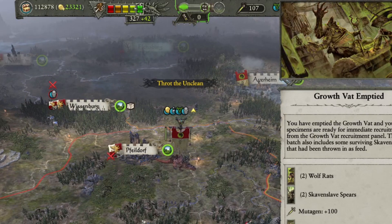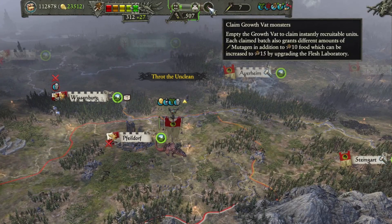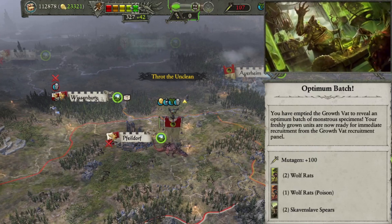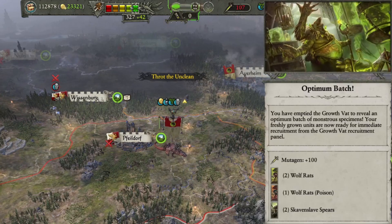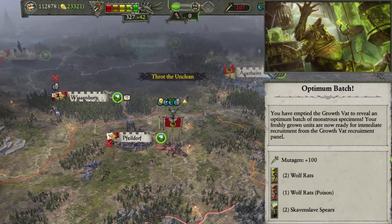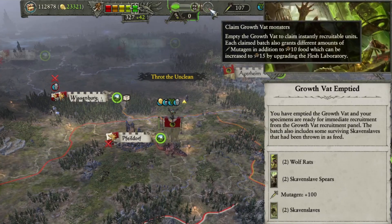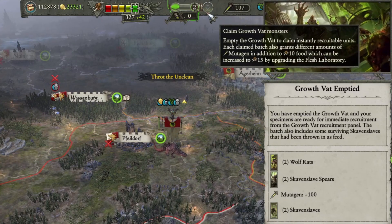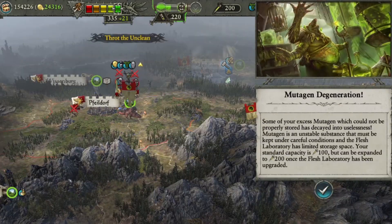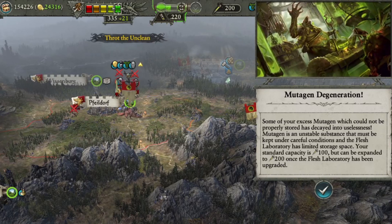Another thing you get when you claim a Growth Juice batch is Mutagen. Mutagen is used for purchasing Flesh Lab upgrades on units, which I'll cover in more detail later. I like to get tons of the Wolf Rat clusters to increase the amount of Mutagen I get, and you'll see additional benefits from claiming the smaller Growth Juice batches faster. Of note is that the Mutagen resource can deplete — it has a max holding capacity of 100 to begin with, and you can eventually purchase an upgrade to increase that capacity to 200. If you end a turn over the capacity, you will lose some of that Mutagen.